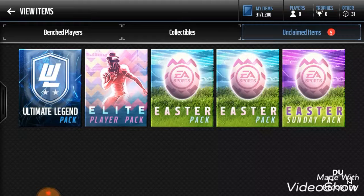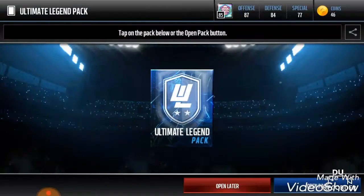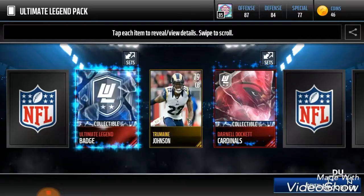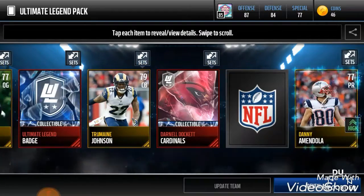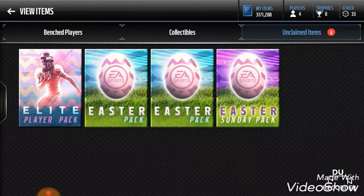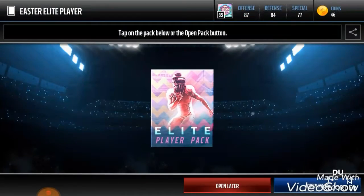We're going to start off with the Ultimate Legend pack and see what we can get out of this. We're going to get the collectibles, both of the collectibles. Okay, so we're going to get four golds there, not the best pack, but we're moving on to the better pack.